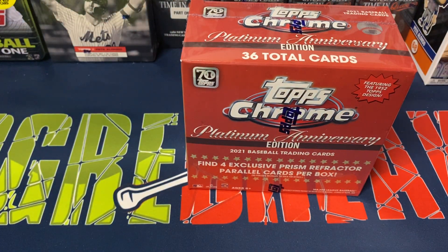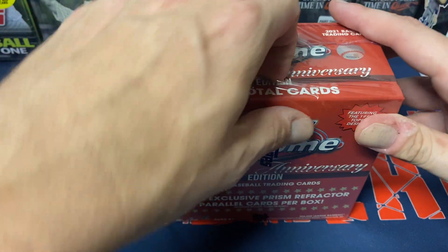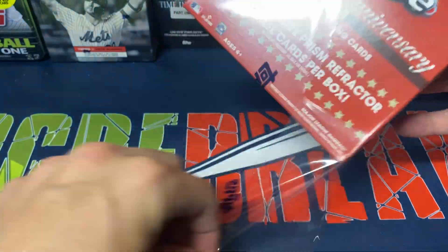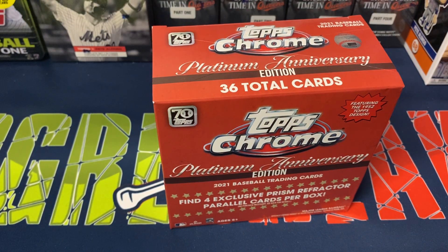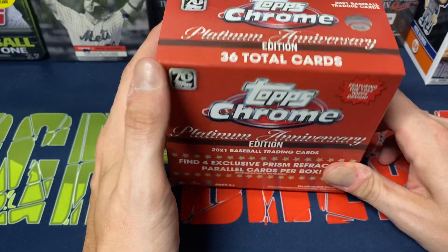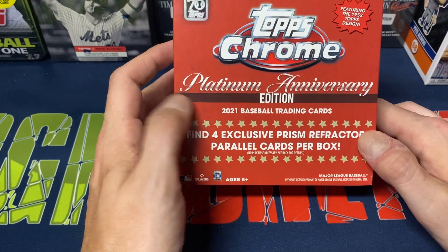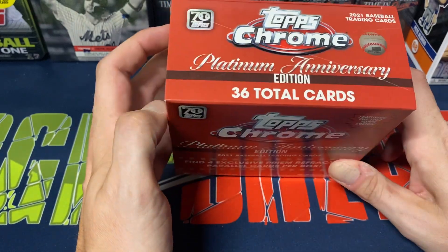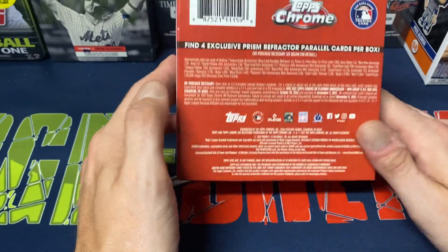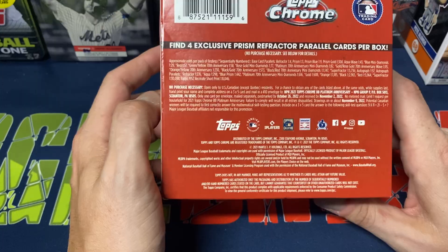I figured I'd open up at least one of these new boxes. I'm a big fan of this product, so I've actually been buying some singles for myself. I just think the cards look really sharp. It is a large checklist too — 700 cards — so definitely tough if you're trying to put together a complete set. With a box like this, you get 36 total cards, four of which are parallels, so realistically 32 base cards. You'd need about 25 or 26 boxes, and that's if you don't pull any duplicates, which you probably would.